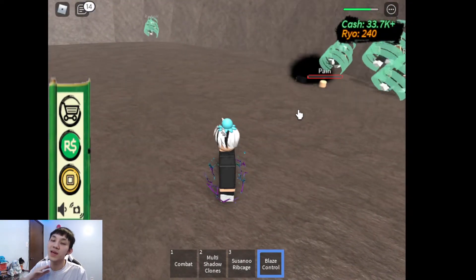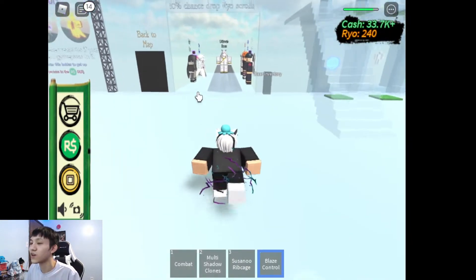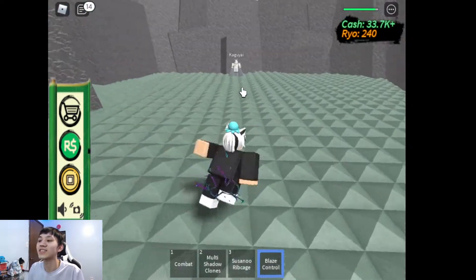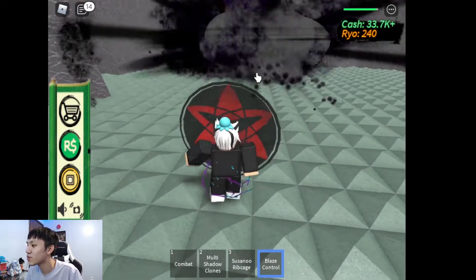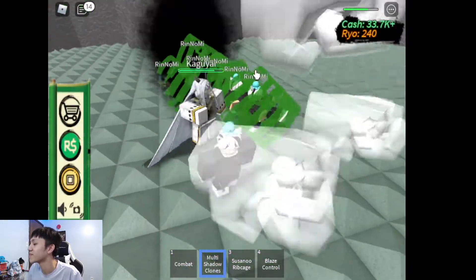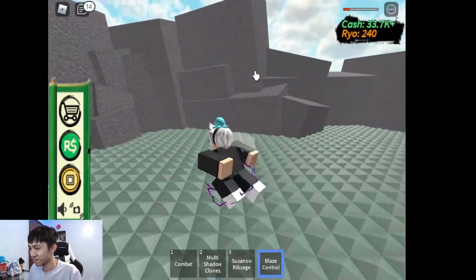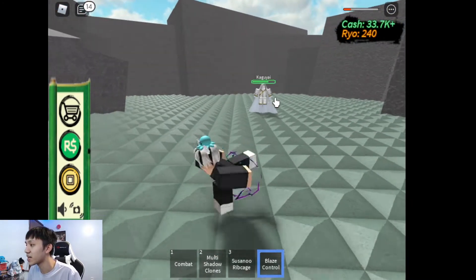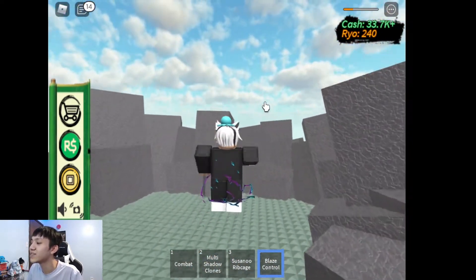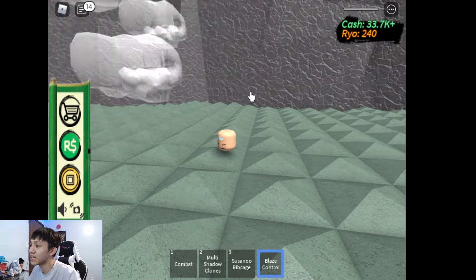There we go — we destroyed Pain. Easy lemon squeezy right there. That's really good because your shadow clone dies in one hit normally, but with the Susanoo Rib Cage it makes them invincible and just bodies the boss. So: Blaze Control, then Susanoo Rib Cage, go up to the boss, and spam the Multi Shadow Clone. This works most of the time. It works on the waterfall boss as well, you just have to be careful. It still takes a long time for the waterfall boss, so it's preferable that you have people helping you, but this is a nice method to go with.